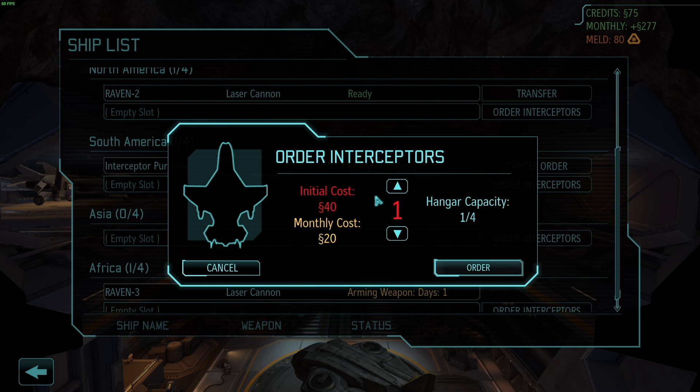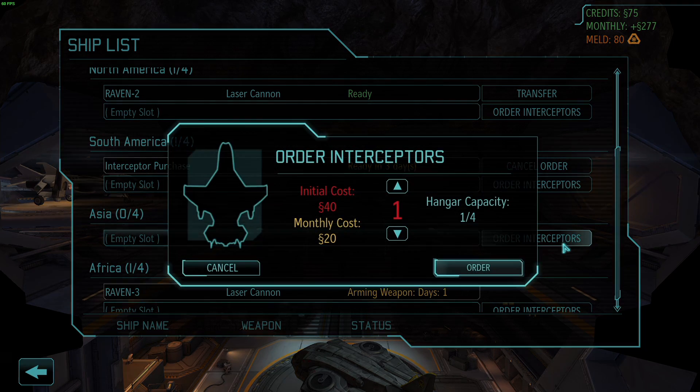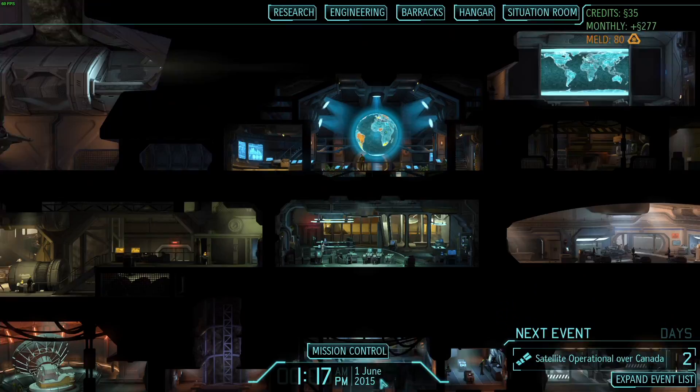How can we not afford that? We've got 75 credits. If I order one it says we can't afford the initial cost — that's a bit strange. Anyway, let's go see what's happening.